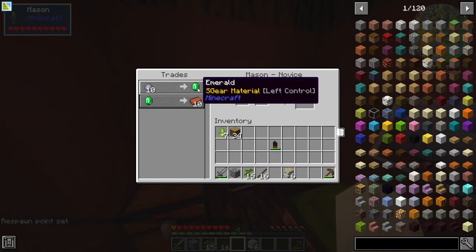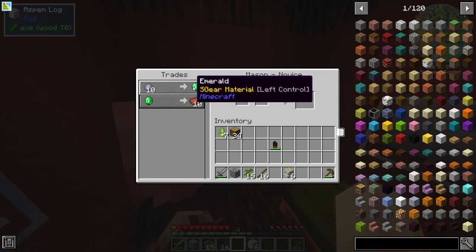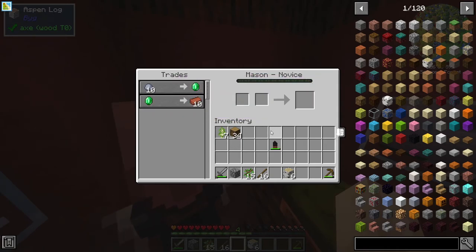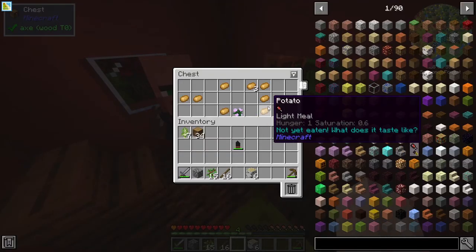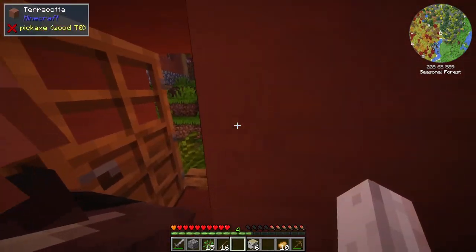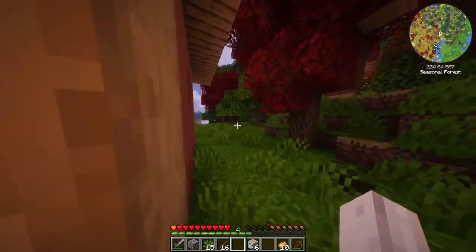He sparkled! Why'd he sparkle? Clay balls for an emerald. We can smelt clay by giving it to this villager. And we get potatoes so we can grow some, and a peony? That's pretty cool, I guess.